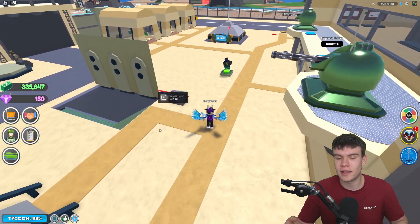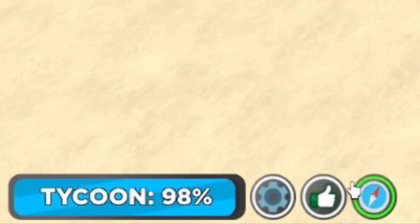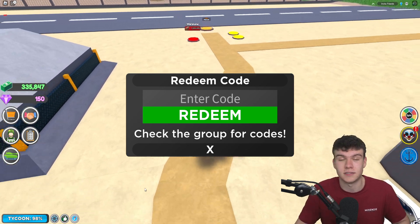So if you do not know already, in Military Tycoon, to claim codes, what you guys are going to want to do is go to the left and click on the thumbs up button. Then the code menu will come up. These codes are in no particular order, so let's just get into it now.